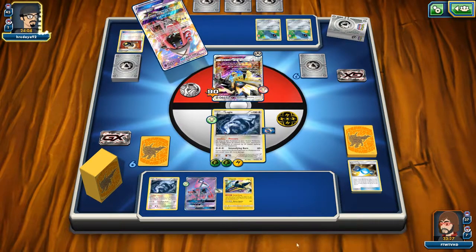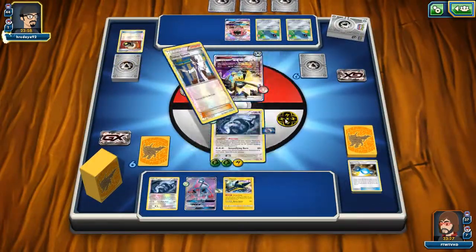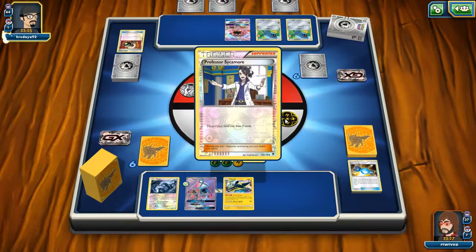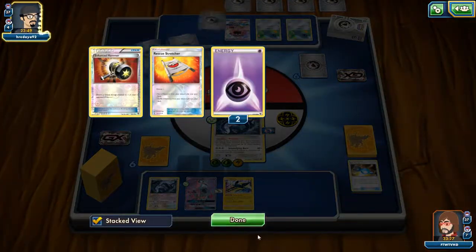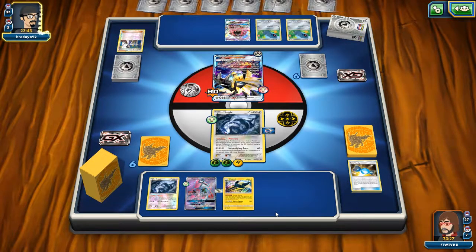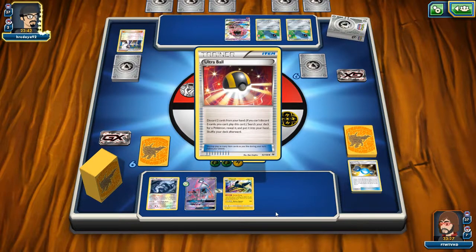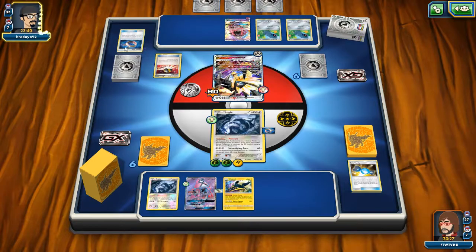My trouble here is I have no cards in my hand, no Lele. Hopefully I could draw into one — I've got two Lele in deck. He's going for a Sycamore. So this person's got some plays to make. What's he discarding? Energy and Stretcher. My guess is he's got to have a Metagross to put into play here, which again is okay.